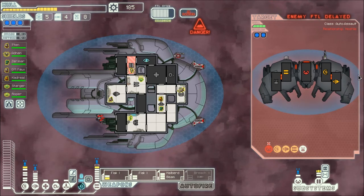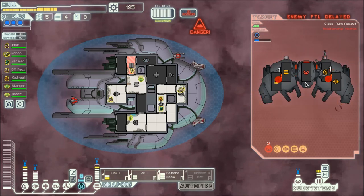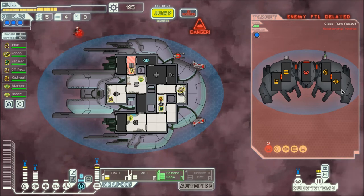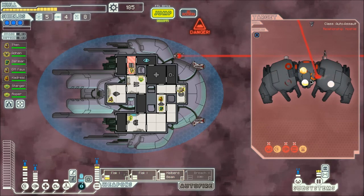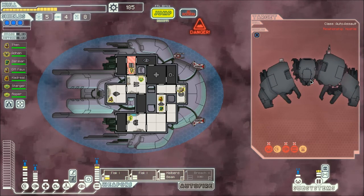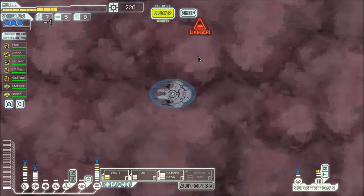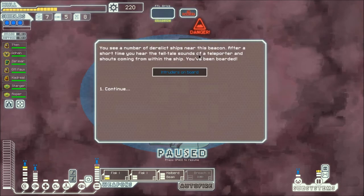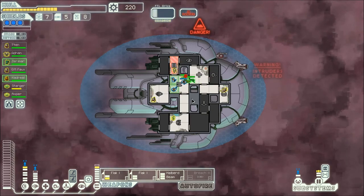Now they're not in a good position to get away. Take both of those things out — all our weapons charged for the alpha strike — and gone. Fantastic, fantastic! This ship is getting pretty powerful. Oh — intruders. Don't agree with your strategy.